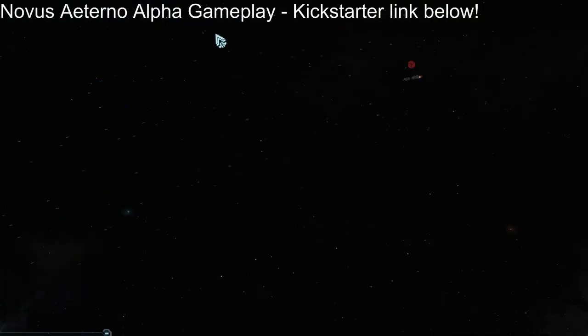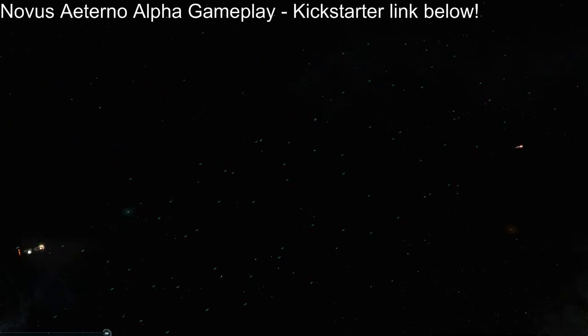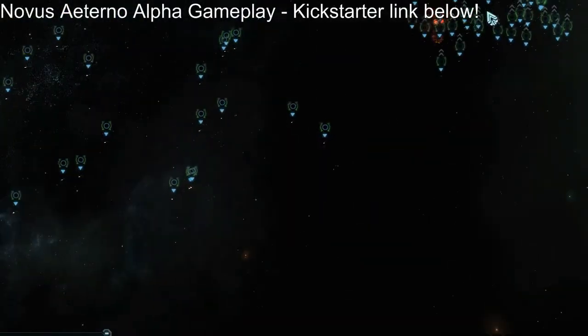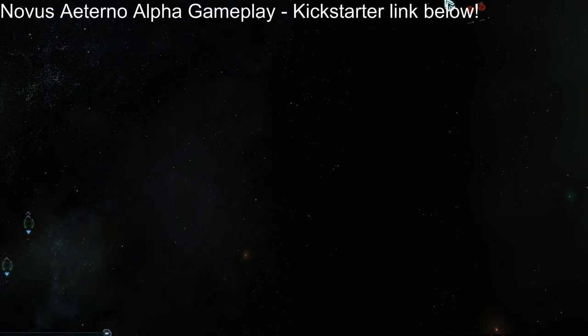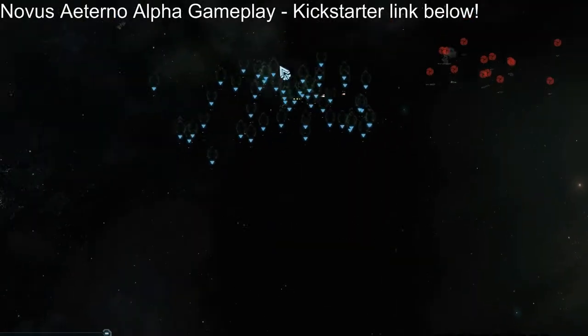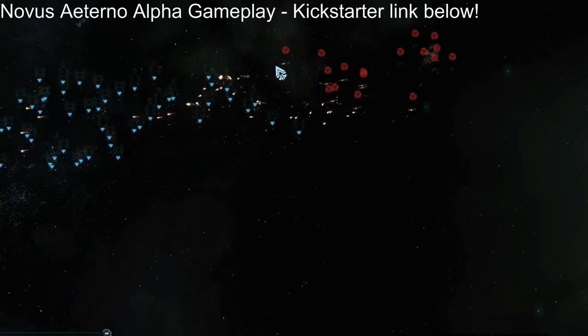We have seen combat on enemy target. NAT Point locked! Moving at — Charge! We have seen attacks on enemy targets. We've confirmed destroyed on enemy target. Corps received. Head into NAT Point. Enemy ship has been destroyed. We have taken out an enemy target.